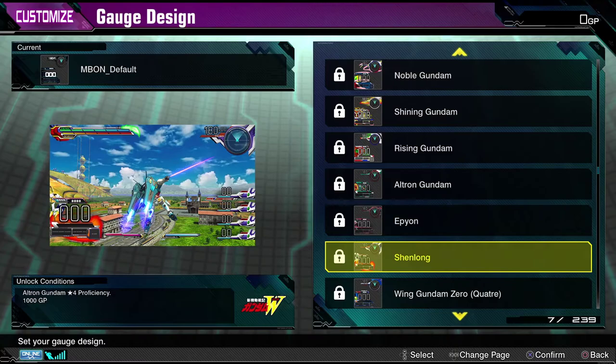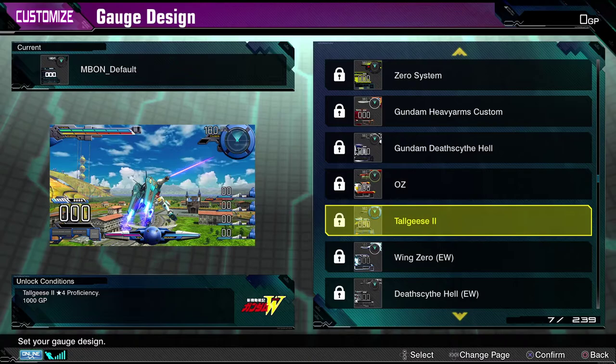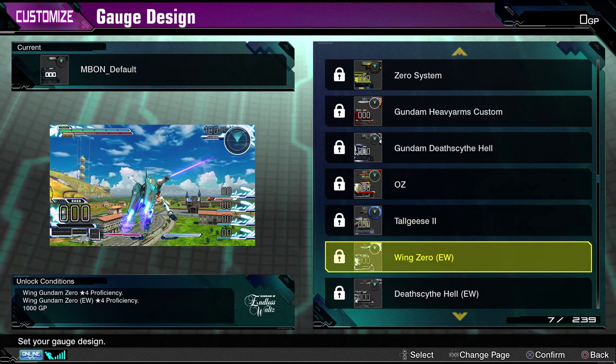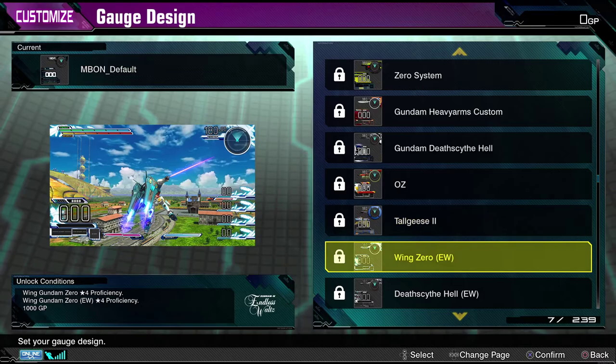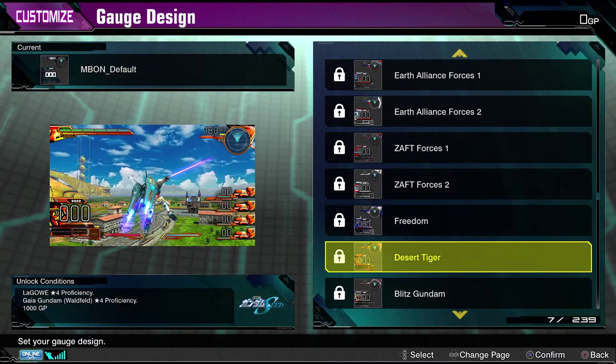Look at how different they are. The Tall Geese one has the shield of the Tall Geese 2 in the middle, which is nuts. I love how much these mix it up. You even have stuff like the Freedom — this is so cool to me. I know some people have already turned this video off because they don't care about these customizations, but I think stuff like this is really cool. Like this one — 'blended coffee' — it only costs you 1,000 GP, super cheap, but you can get it.